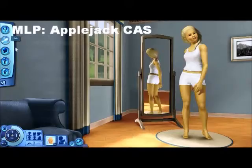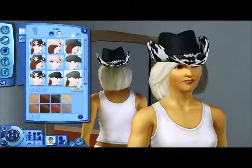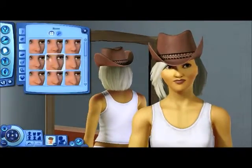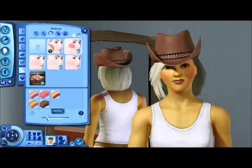I decided to go with sort of an orange color for her skin and then a cowboy hat for her hair, because that's kind of what Applejack wears. I thought it would be cute if we could get a ponytail with the cowboy hat but we couldn't, but that would have been cool.